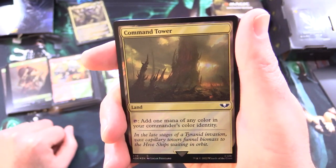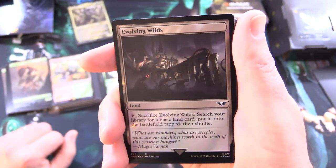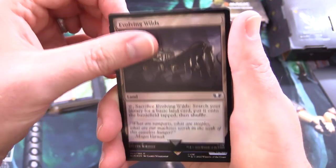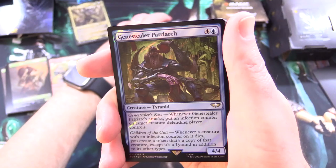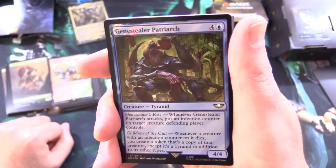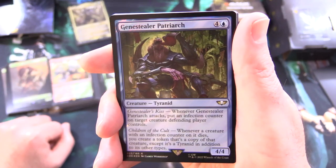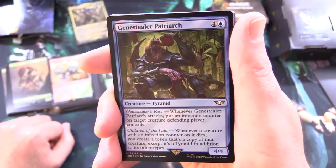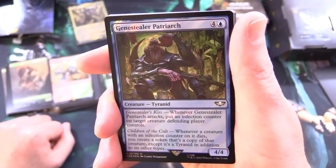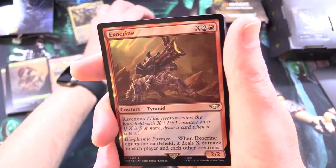Command Tower taps for any color in your Commander's color identity. Evolving Wilds lets you sacrifice it to fetch a basic land tapped. Gene Stealer Patriarch is a Tyranid 4/4 for 5 with Gene Stealer's Kiss: whenever it attacks, put an infection counter on a target creature the defending player controls. Children of the Cult: whenever a creature with an infection counter on it dies, you create a token that's a copy of that creature, except it's also a Tyranid — a pretty fiendish ability.